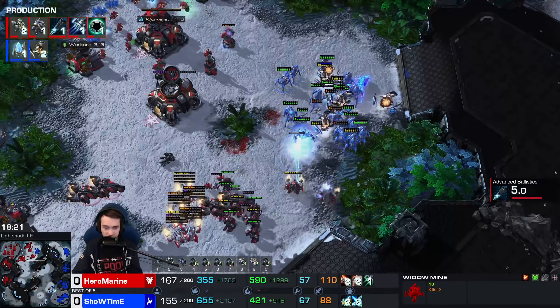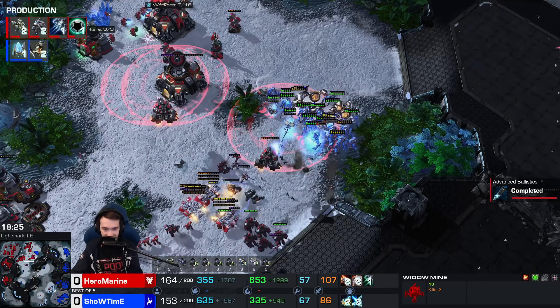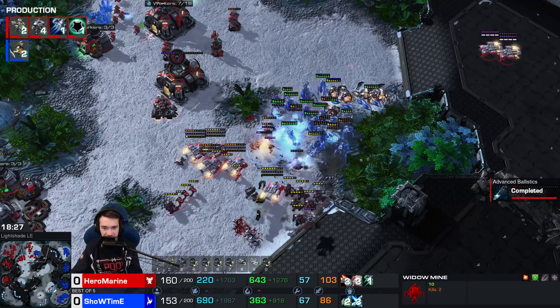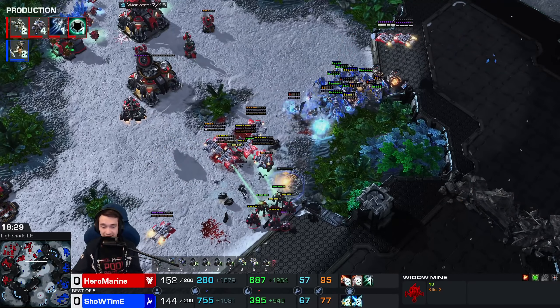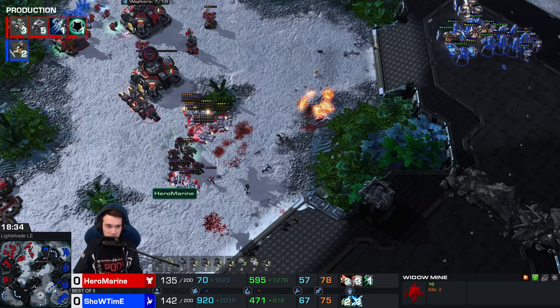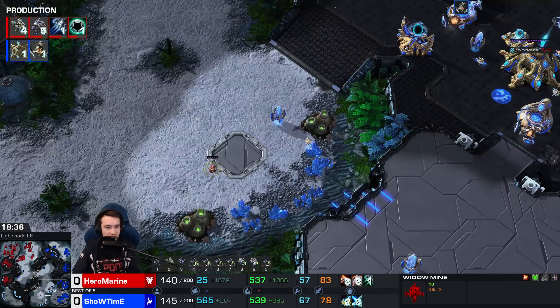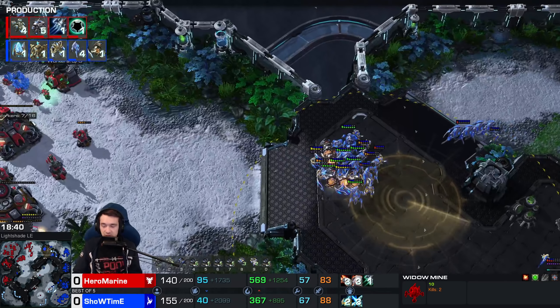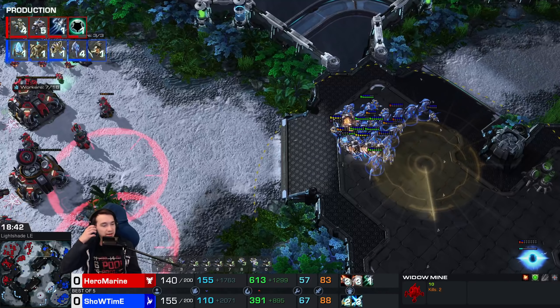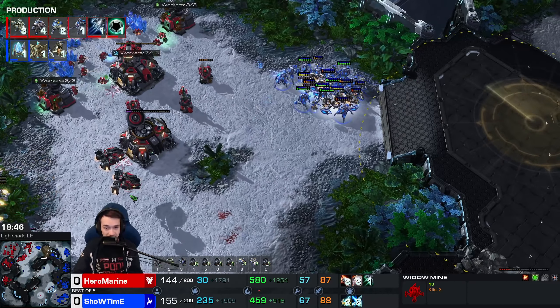Another Disruptor threatening both sides — mutually assured Disruptors. That curveball at the last second. He's zoning out to snipe — you've got to be really careful. It feels like he's just grabbing him with his hand and dragging him around. You can, of course, micro the Disruptors after you throw them out there, but the way Showtime is doing it is very hands-on.